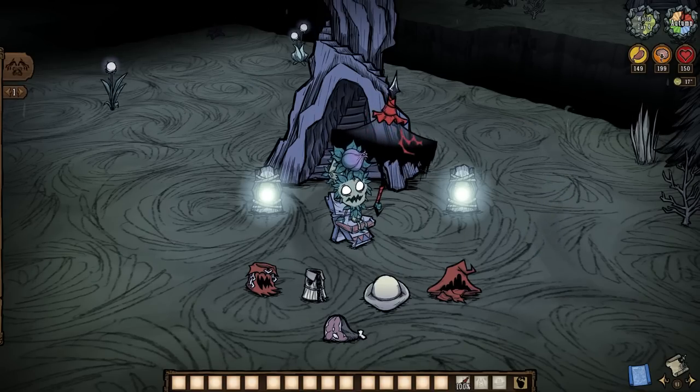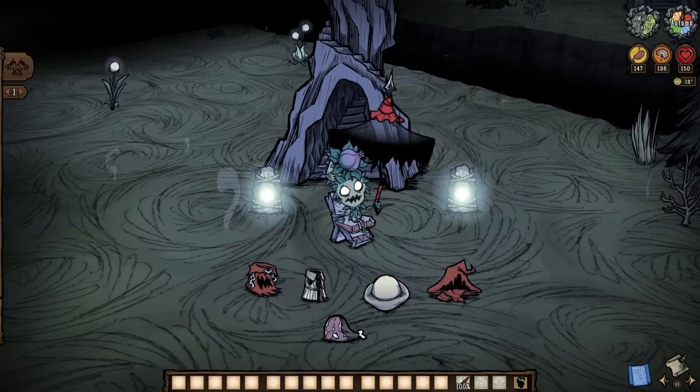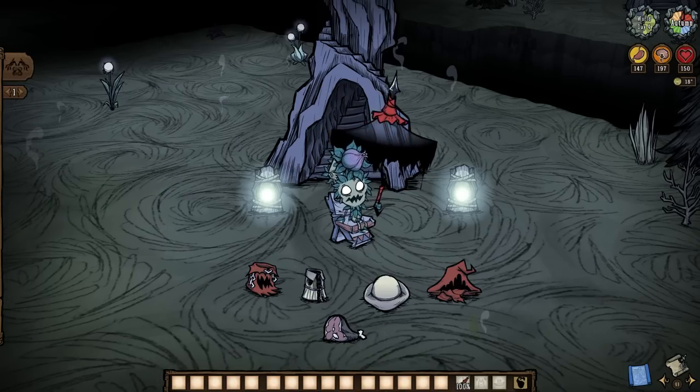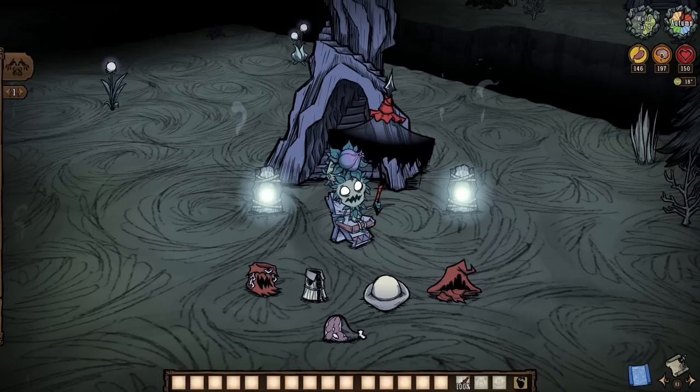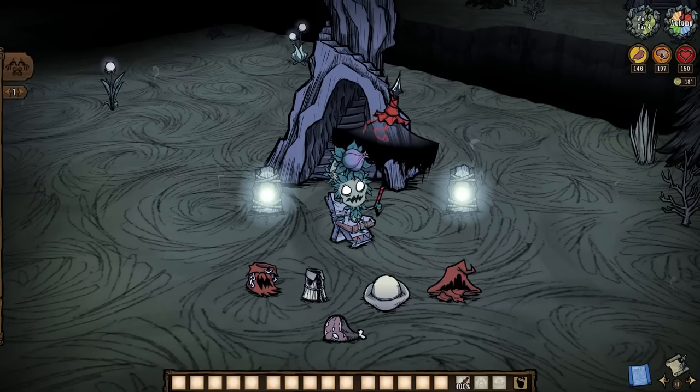And there you have it, everyone — a quick overview of acid rain here in the caves and its sneaky mechanics in the Terrors Below update for Don't Starve Together. They're sneaky enough to lead me to believe that the developers might just tweak one or two more things down here once the water hits the floor, but we shall see. Thanks for watching, folks — well wishes to all, you might want to keep your mouth closed, and I'll see you in the next one. Bye-bye.